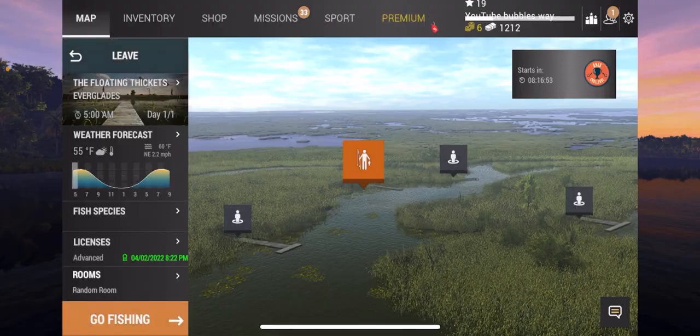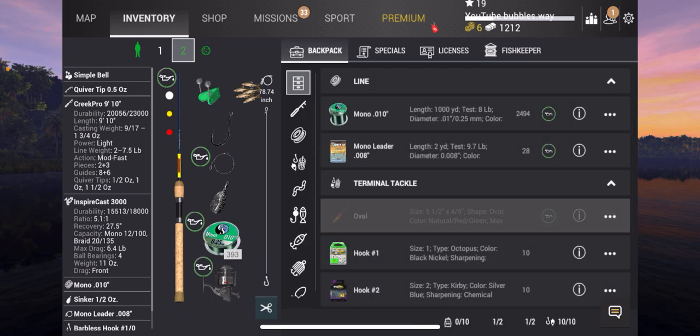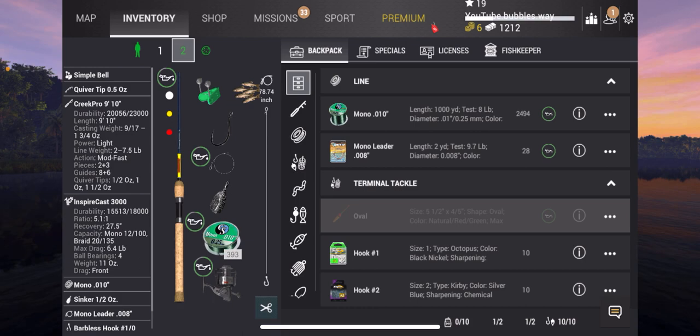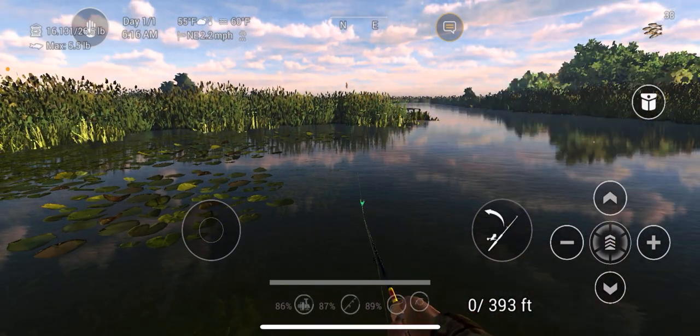If we press the arrow on the top left it brings up the menu, then we can press inventory to see what we have in the fish net. I think it's around about two and a half thousand a day to fish each day — I can't quite remember. Anyway, there's my rod setup — that's exactly how I have it. If you want to copy whatever I'm using, go ahead.